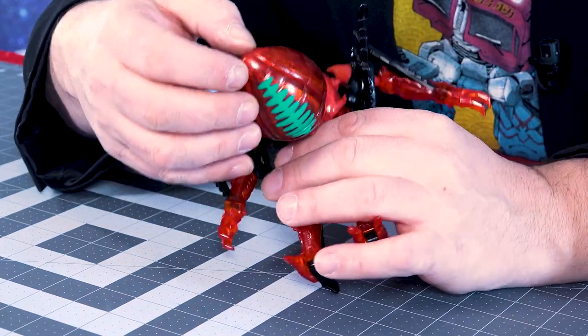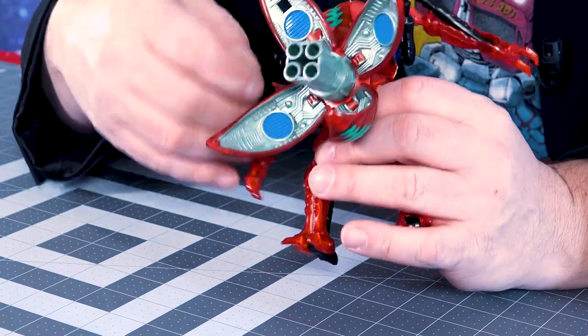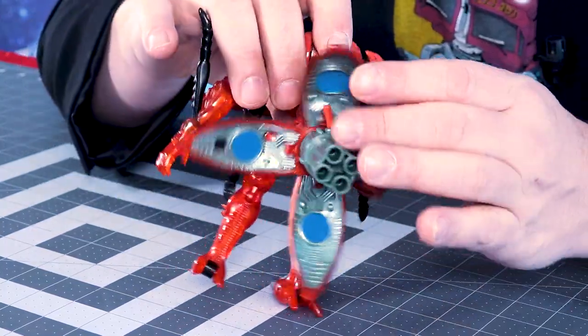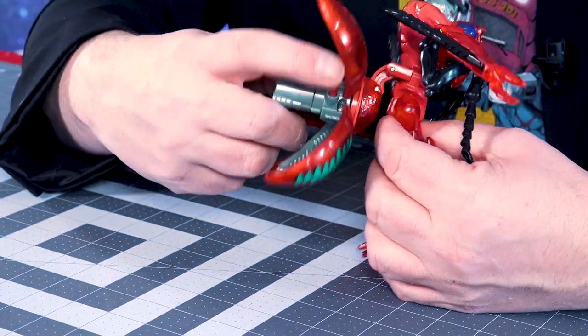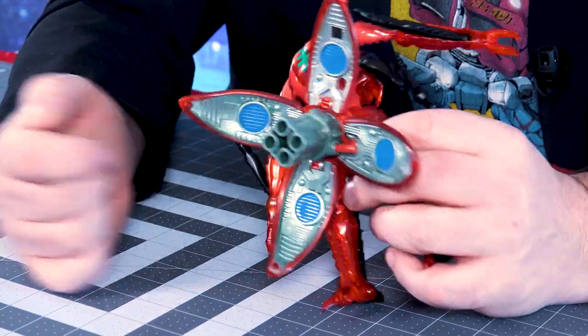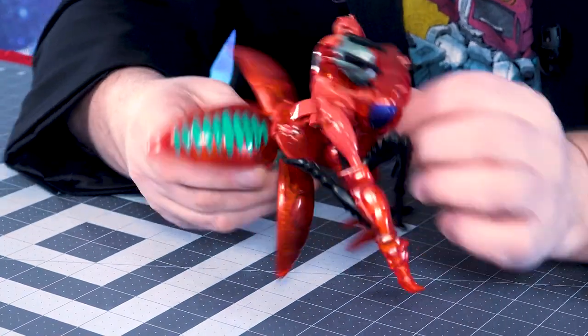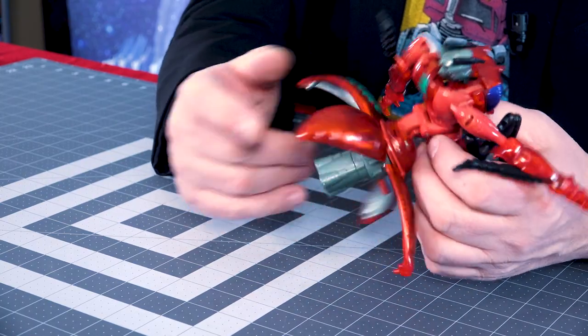Now gimmicks with him — you can open up his ant butt and it's got a little rocket thing in there. I have to swing these legs forward to really demonstrate this, but this allowed him in the show for flight. So you press this down and it spins, and this is also presumably jets. He's a flying ant — his wings come out of his ass. It's more of a propeller type thing. So that's a neat original gimmick and the ability to fly.